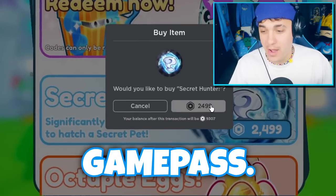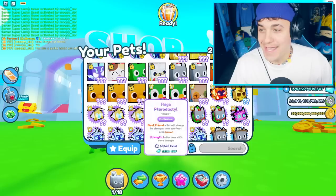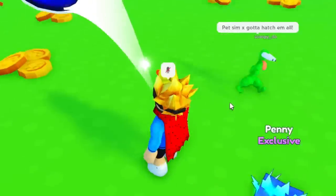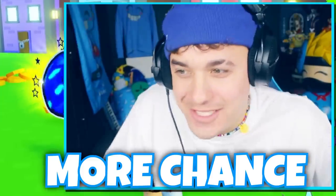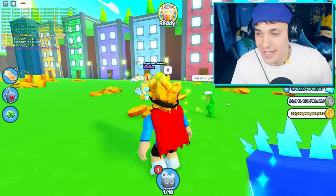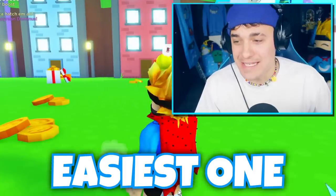I'm also going to have to buy the Secret Hunter game pass, so this video is going to cost a lot of Robux. I think I'm just going to open one at a time for a minute because I feel like it gives me more of a chance for some reason. These pets are pretty basic — an Imperial Dominus is probably the easiest one to hatch.